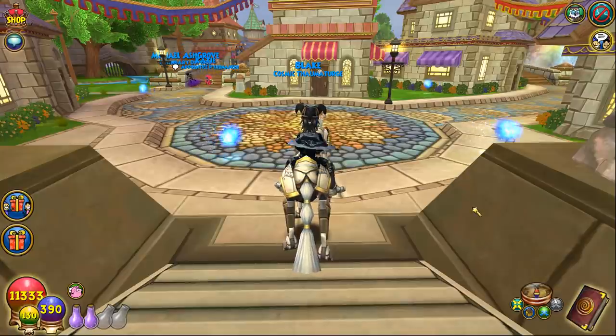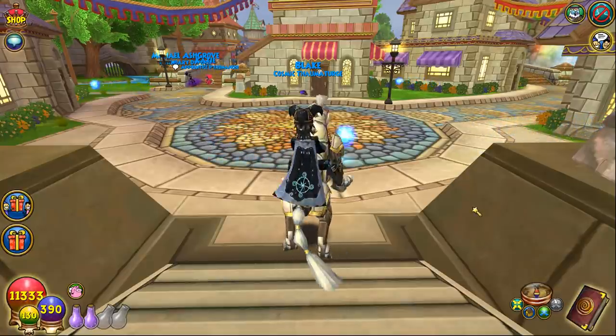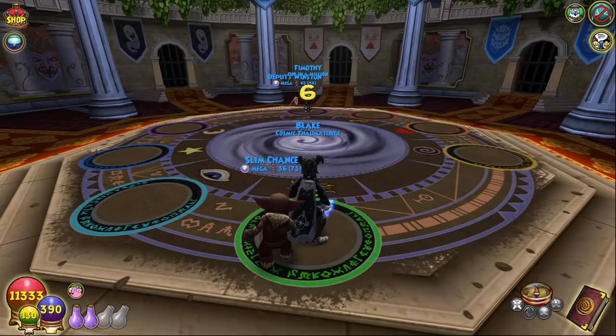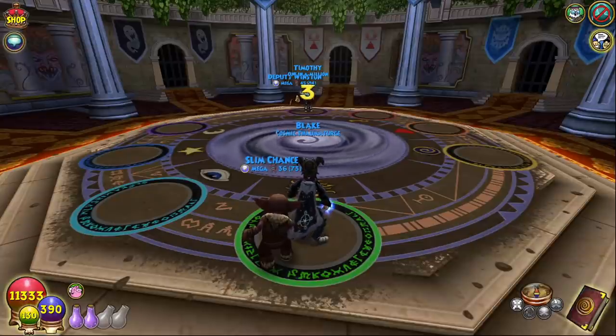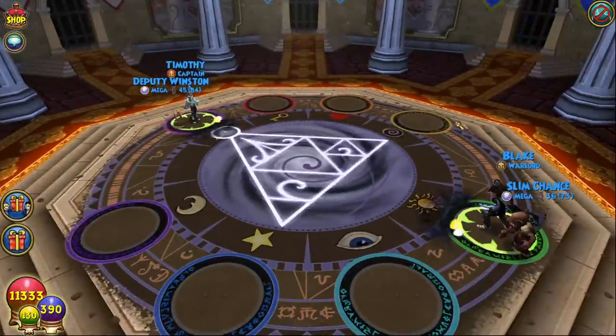You can mess around with it — pack the spells in main, put in weaknesses, frostbites in main, whatever — but this worked for me and I liked it. Let me know what you guys think in the comments down below and I hope you enjoy the video. All right, we're going to get matched against an ice wizard. I hate my life — I'm using a bit of a weird damage setup so I don't know how this is going to go but it should be interesting.